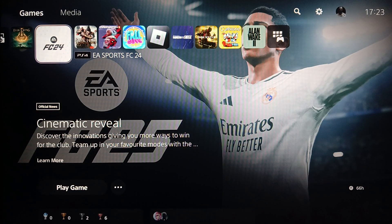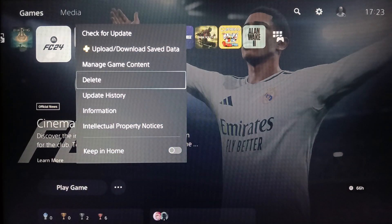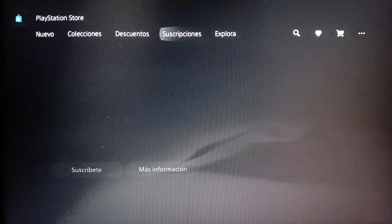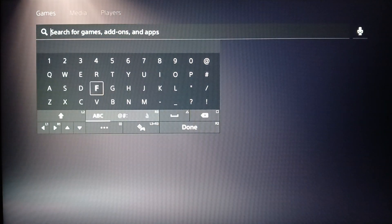If Fortnite is not updating on your PlayStation 5, you could go to Fortnite and click on Options, then try to delete and reinstall the game. Delete it, then go to PlayStation Store. Right here you're gonna find all the sections — go to Search and then search for Fortnite.